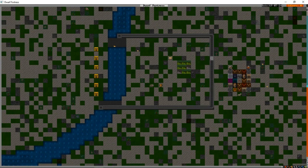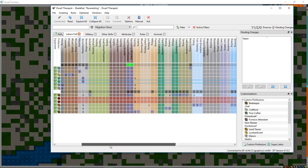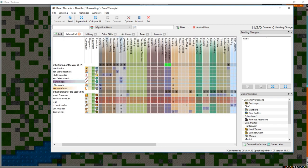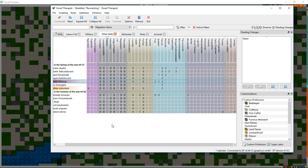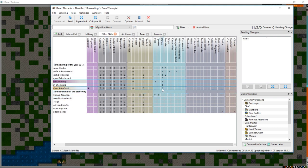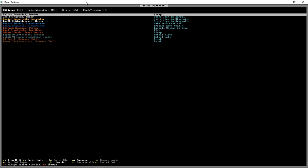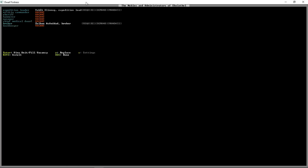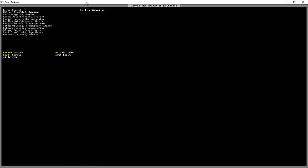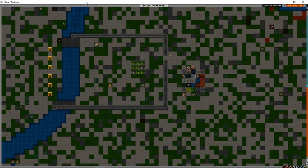Going back to check on Zolban in the nobles screen - he's now a skilled appraiser. His experience trading just now has made him much more proficient in trading for later.